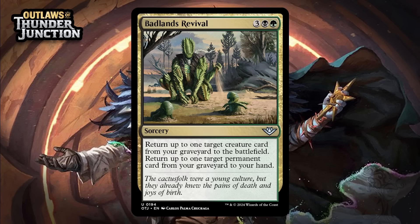Next up, it's Badlands Revival, which for three generic, a black, and a green is an uncommon sorcery. It says: return up to one target creature card from your graveyard to the battlefield, and return up to one target permanent card from your graveyard to your hand. This is a nice version of this effect. One of the big bummers with five-mana reanimation spells is that actually getting your mana's worth can be tough, but because this also gives you back a permanent, it's far more likely you'll feel okay about reanimating your 3/3 or whatever. It still has the big upside that any reanimation spell does, where it might bring back something completely insane. I still feel like this is situational enough that it isn't a super push signpost uncommon — giving it a C+.